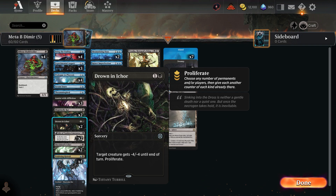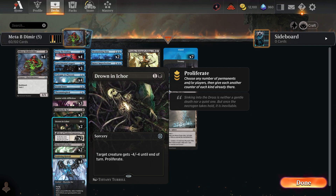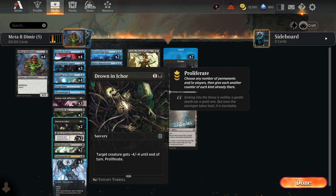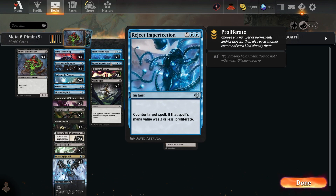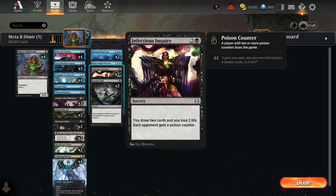Drowning Agonies at minus four four is sorcery speed but hits a lot of creatures, then you proliferate. We use our life as a resource in this deck. Mesmerizing Dose taps the target creature and it doesn't untap, which is great against anything with vigilance. Reject Imperfection can counter spells with mana value three or less, and then you get to proliferate — which is the infect-style proliferation we want.